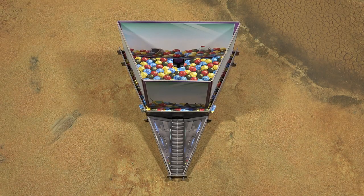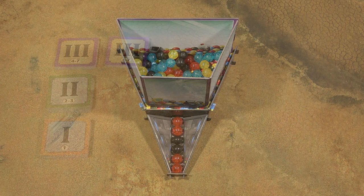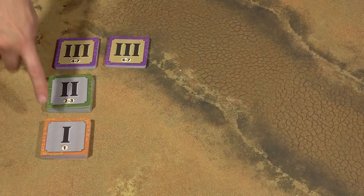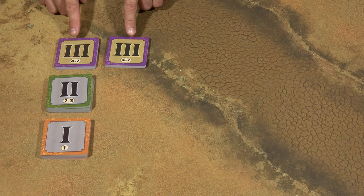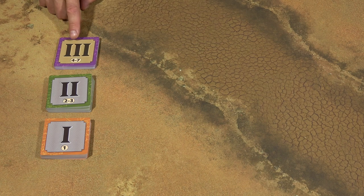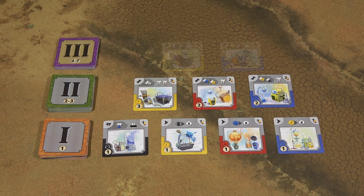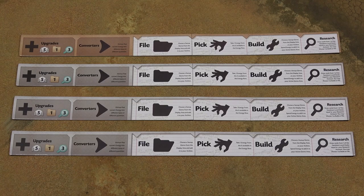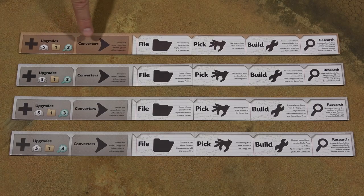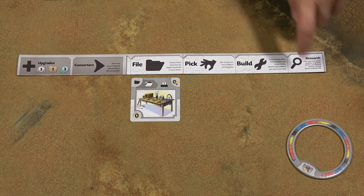First, prepare the energy dispenser. If the energy spheres don't fall down, shuffle them a little bit in the dispenser. Then prepare the gizmo decks. Shuffle each gizmo deck separately, but before you shuffle the level 3 deck, take 20 gizmos out, because in every game only 16 level 3 gizmos are used. Then draw 4 level 1 gizmo cards and place them face up, 3 level 2 gizmo cards and 2 level 3 gizmos. Each player gets one of these dashboards. Randomly choose the first player and he will get the dashboard with the brownish background. Each player also gets a starting gizmo, puts it into the file column, and also one storage ring. And that's the whole setup and we're ready to go.